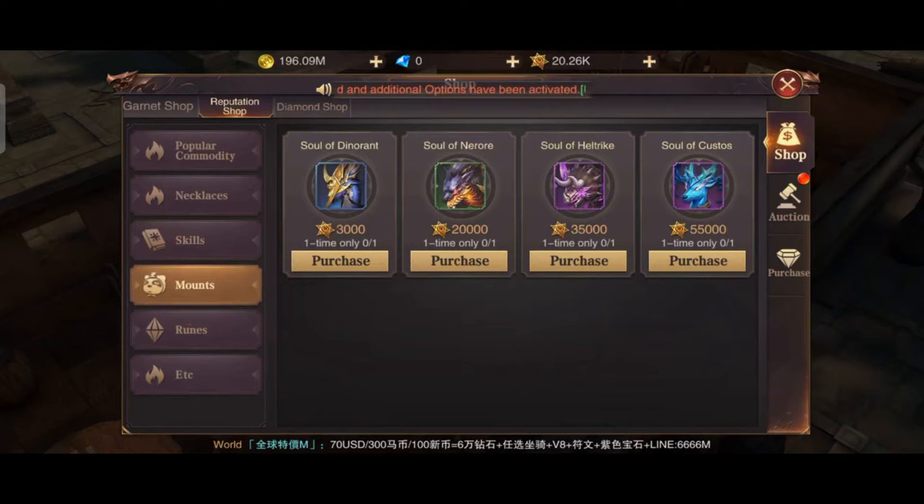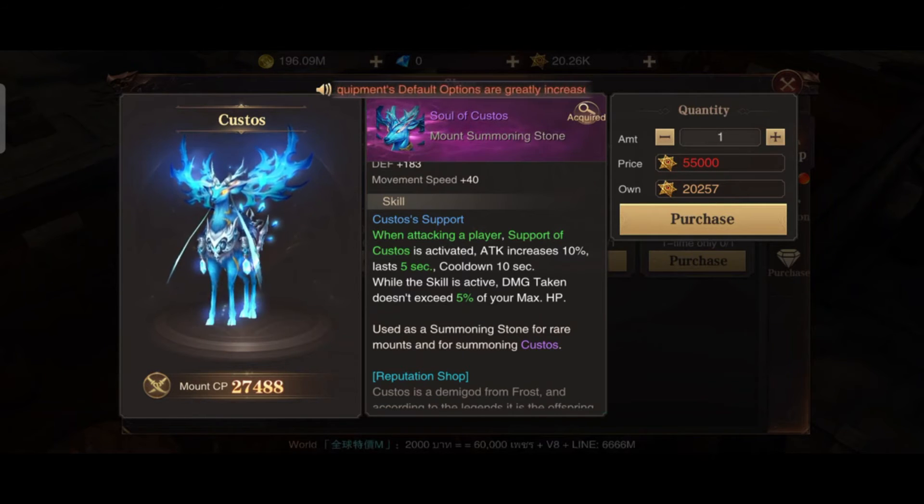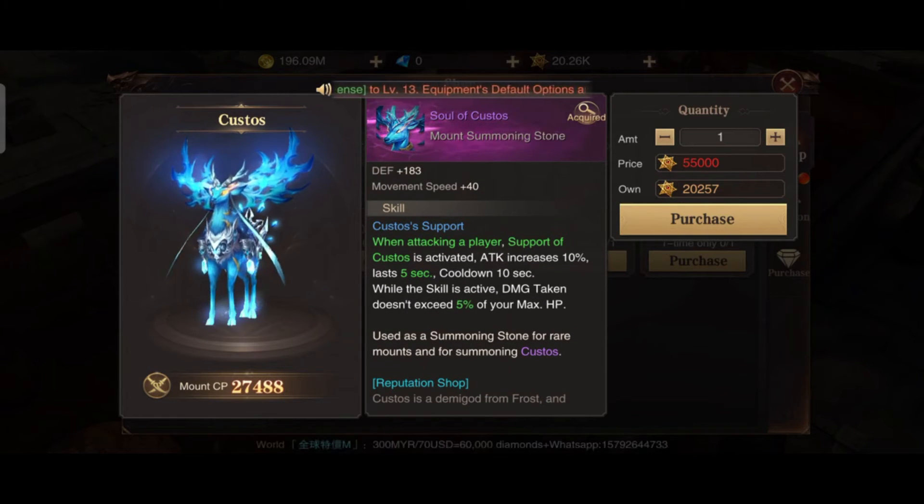For this month I suggest you to purchase the Soul of Costos. I prefer this one because when attacking a player, Support of Costos is activated — attack increase is 10%, which is very useful. It lasts for five seconds and has a 10-second cooldown, with damage taken not exceeding 5% of your max HP.